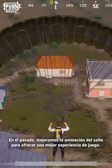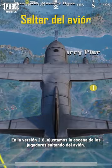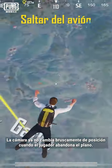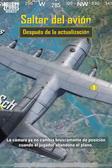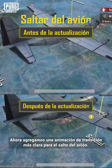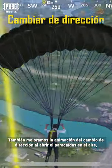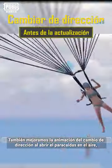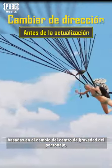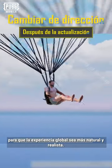In the past, we continuously improved the animations for jumping to provide a better gaming experience. In version 2.8, we've adjusted the scene of players jumping out of the airplane. Instead of the camera abruptly repositioning when the player leaves the plane, we've now added a clear transition animation of the player jumping out of the plane, which addresses the discomfort caused by the camera repositioning. We've also improved the animation of changing directions when opening the parachute in mid-air, enhanced the dynamism of steering, and incorporated responsive animations based on the character's shift in center of gravity, to make the overall experience more natural and realistic.